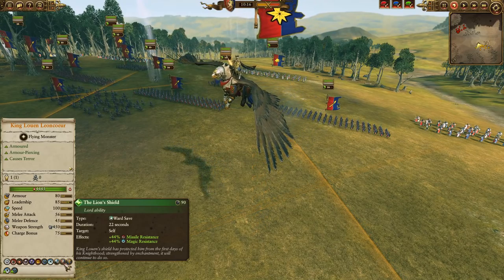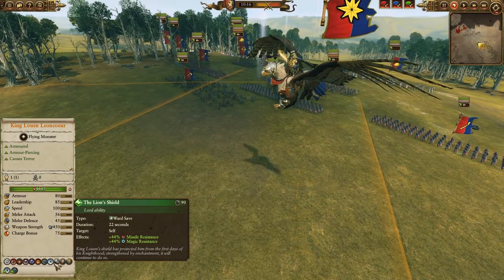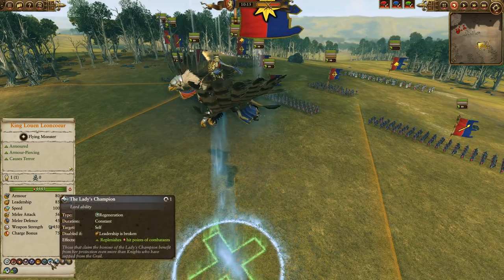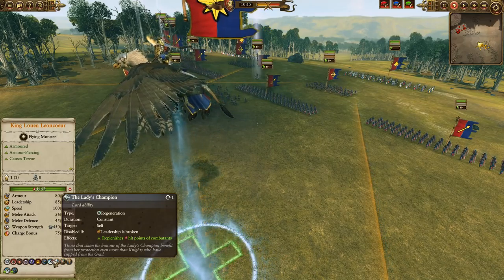Bretonnia against Tomb Kings. Let's go to the army compositions. King Luwin Leoncur here — he's pretty solid in this matchup. There is an argument to be made for the Fainchantress, but I personally like Luwin quite a bit. He's got the Regeneration, the Sword of Coron for the Negative Armor and Melee Defense. Lion's Shield gives him Missile and Magic Resistance, which is going to be useful against things like Ushabti Greatbows, Spirit Leech from Arcane, and so on. He's also got Standing Ground, and of course Lady's Champion, giving him that sweet Regeneration.